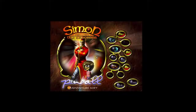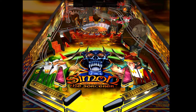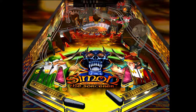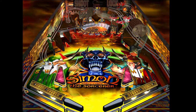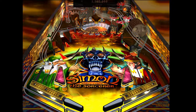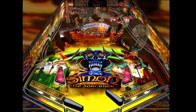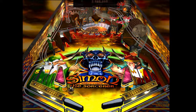¿De dónde viene toda esta rareza? Pues bueno, vamos a decir que estamos en el año 1998, han pasado tres años respecto al lanzamiento de Simon the Sorcerer 2 y habían tenido bastante éxito en Adventure Soft con las dos primeras entregas. Estaban en pleno desarrollo de una tercera entrega que iba a ser de nuevo otra aventura gráfica en 2D con mejoras técnicas, pero los distribuidores, viendo la tendencia del mercado, no querían apostar por un videojuego en 2D, así que decidieron que pasara a ser un videojuego en 3D, que a la larga sería el Simon the Sorcerer 3D, que llegaría en 2002.